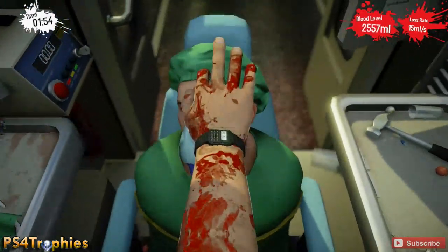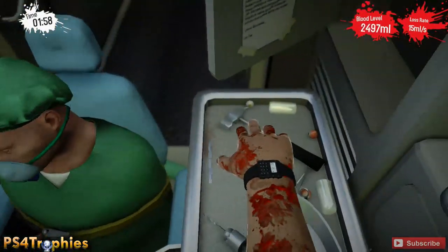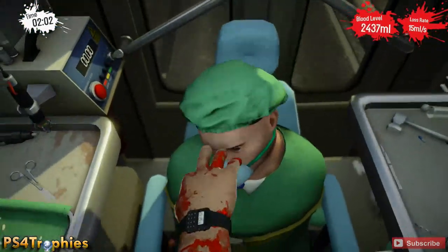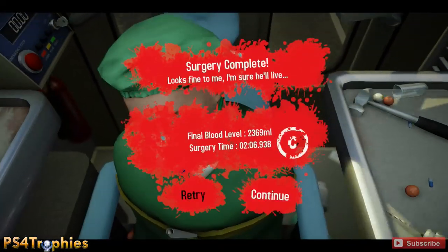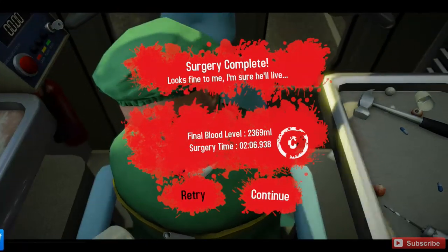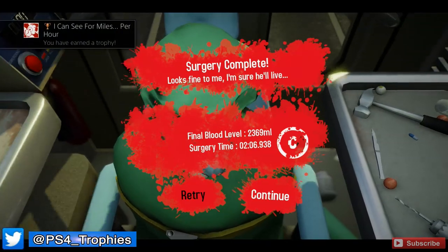I got lucky here — I got the first eye in real quick and was able to grab the second one before everything started jumping around. It's going to take some practice but you can eventually get it. This is probably the hardest time trial I've had to do so far. I got the 'I Can See For Miles Per Hour' trophy! Thanks for watching — please like, comment, subscribe, and follow me on Twitter at PS4 underscore trophies.